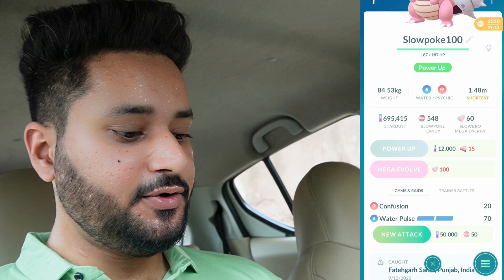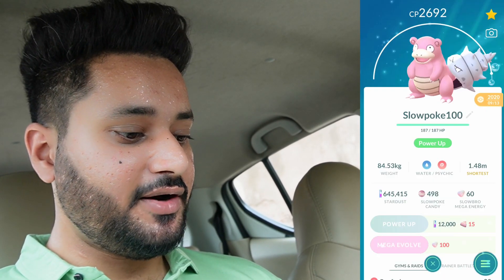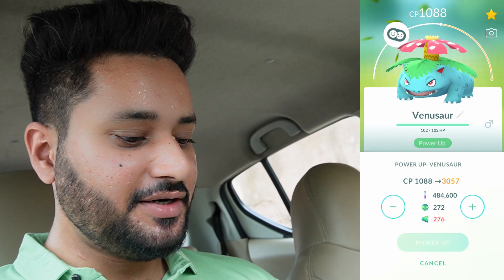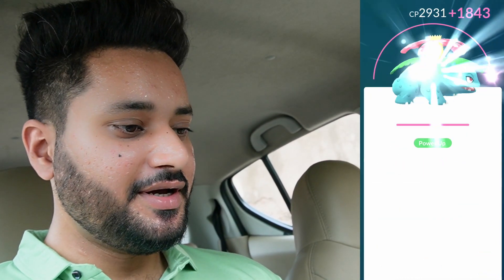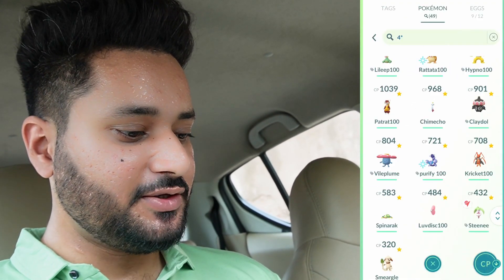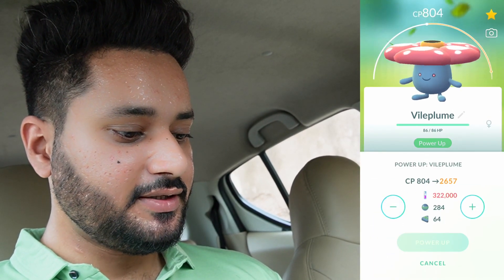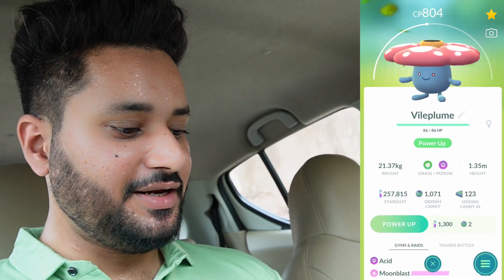We got Confusion and Water Pulse on Slowbro. Should I go ahead and use a new move? Sure — new move as well. We are down to 600,000 stardust — we have spent so much. The hundo Venusaur is powered up as well. How about Vileplume? We got Acid and Moon Blast. I'm gonna go ahead with this one too — we are spending a lot of dust.